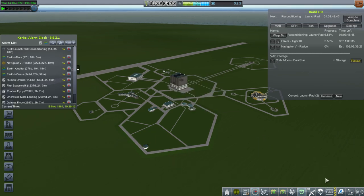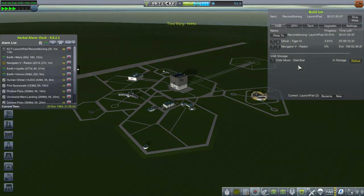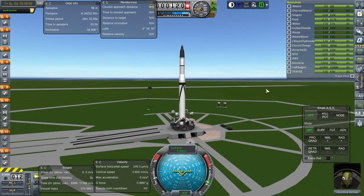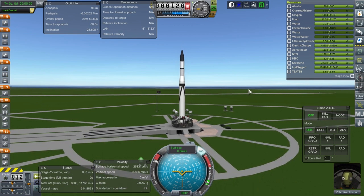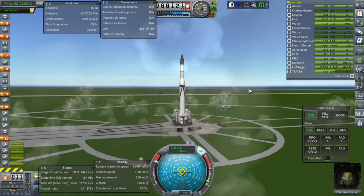So let's just get this done first. I'm going to warp to complete the Oliver on the Tiger 3 and we'll have to hope that all works out. Alright, here we are with Valentina Kerman. SAS on, throttle is up, got four engines — ignition and launch — and the game crashed.